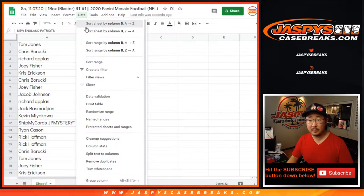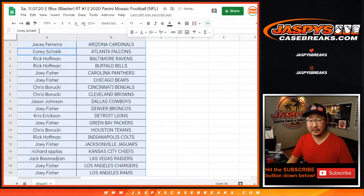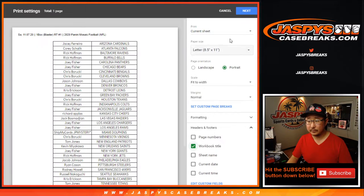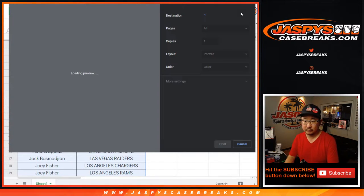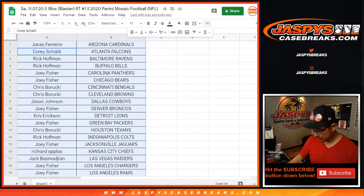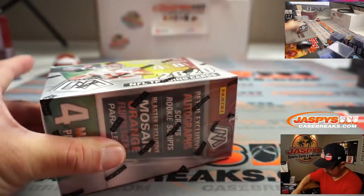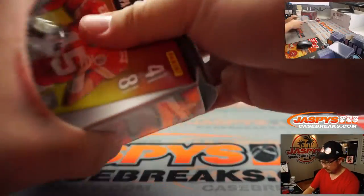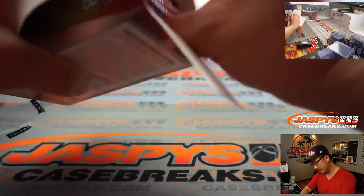Let's sort by column B. No trade windows in these little filler breaks. Let's just print and rip. Good luck everybody. Could be some surprises in this Mosaic box. Let's do this.